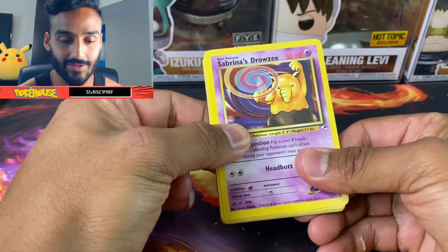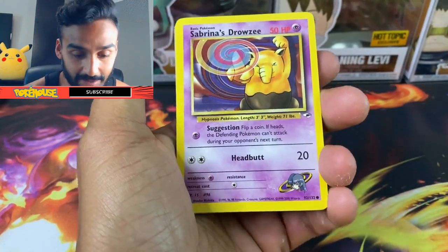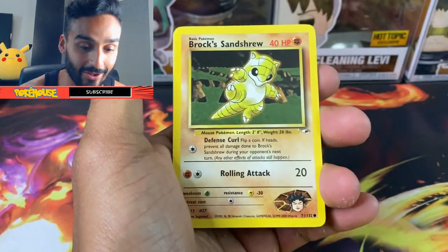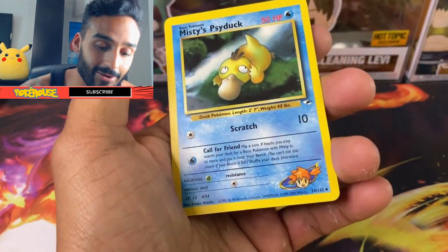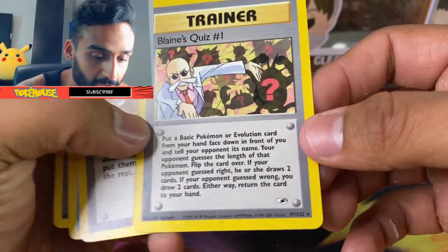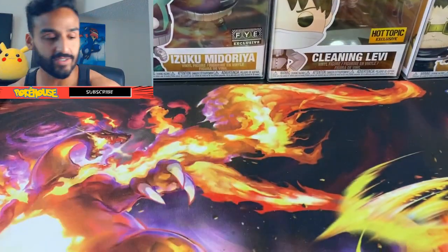Going nice and slow — I don't know the card trick here. I'll do one from the back. We got a Psychic Energy, Sabrina's Drowzee, Brock's Geodude, Misty's Horsea — these are awesome. We got Blaine's Growlithe, Brock's Sandshrew, Narrow Gym, Blaine's Quiz, and Misty's Wrath. So we got our Blaine's Quiz as the non-holo rare. Kind of unlucky but still pretty cool — I don't know if Misty's Horsea and those are worth much, but always nice to pull some older sets.